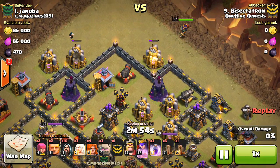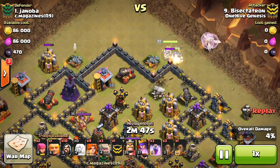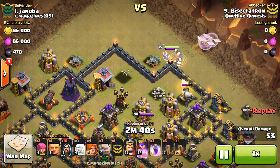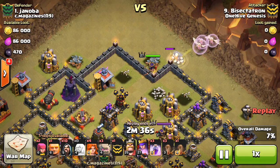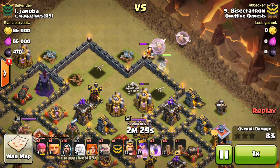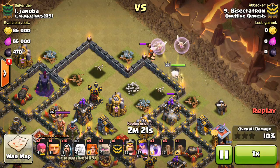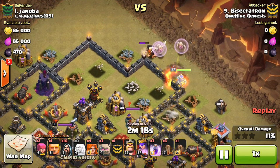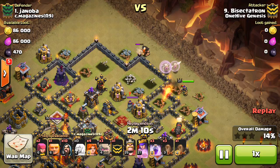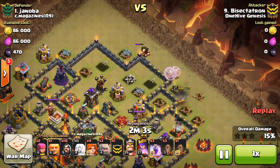Just dropping a wizard up top to create a funnel for my queen walk. And then I've liked doing this lately — basically dropping down a giant so that if there's a lot of point defense, the queen's not going to have to worry about getting targeted initially. The healers don't heal the queen as much as they heal the giant; it's just how Supercell did it to make the queen walk not as powerful. The same thing works for heal spells and rage spells — they work better on normal troops than the heroes. But you can see the healers eventually switch on to the queen once she's being targeted and the giant's at full health, so you've got to make sure she gets targeted by something near the healers so they switch on to her. It worked out very nicely here, and I didn't have to worry about the queen getting too low initially with those two point defenses, the wizard tower, and all that stuff in the area.